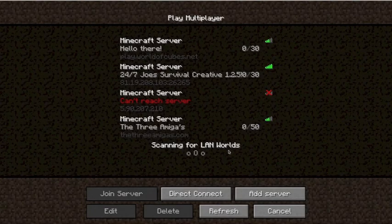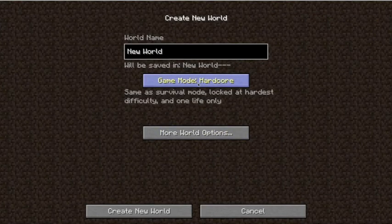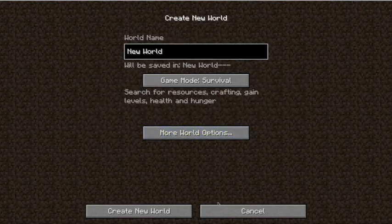On multiplayer we've got searching for LAN worlds — I'll tell you a bit about that later. Let's just create a new world. We've got more world options: we can allow cheats on and off, bonus chests, and more world types including super flat and large biomes. And then there's the seed field.